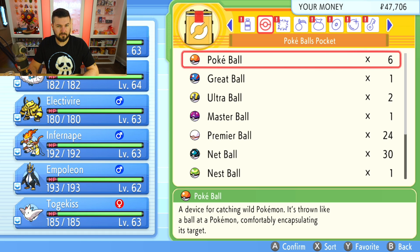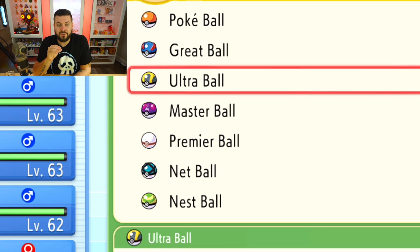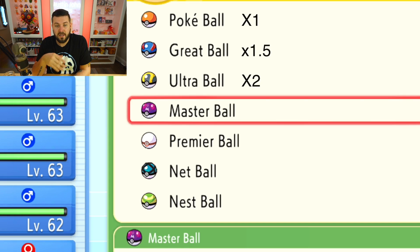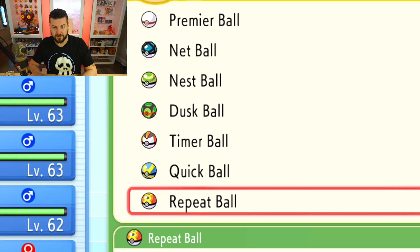Poké Balls are your base catch rate — the iconic ball you'll probably want to keep on hand. Great Balls have almost no use in the end game, though some shinies look nice in them. Ultra Balls are our base rate workhorse with a ×2 multiplier, meaning they're twice as powerful as Poké Balls. Great Balls are ×1.5. Master Balls are infinitely powerful but you can only get a limited amount. Premier Balls have the exact same catch rate as Poké Balls at ×1, but they look cooler.